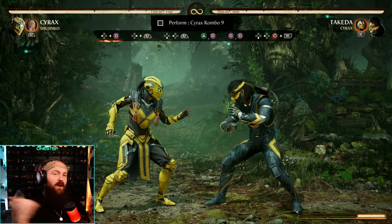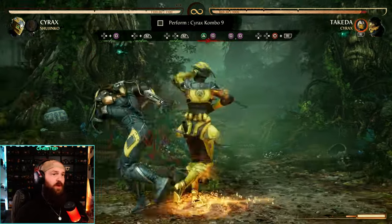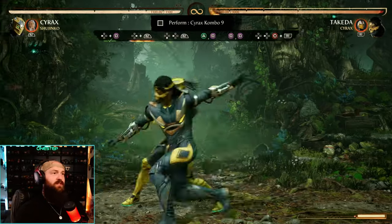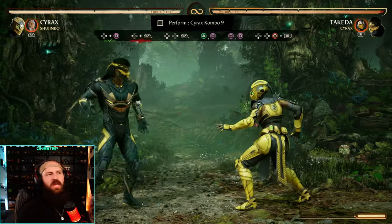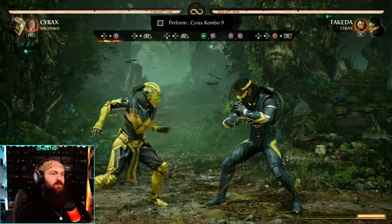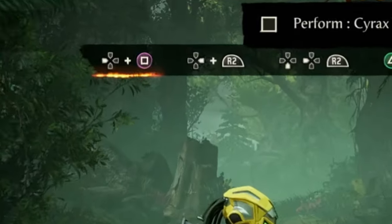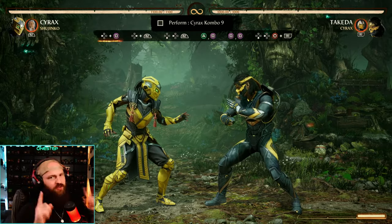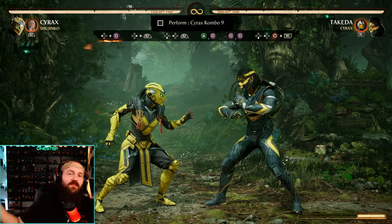The game wants us to do forward cameo, down-back cameo. When you switch sides you have to make sure you're doing forward — meaning towards them — cameo, then down-back cameo. After that, dash forward, press two-one to pop up again, then one-one, down-back-four enhanced — that's cake. The hardest part is the first part: switch sides, forward cameo, down-back cameo. You can't do it too fast — you gotta wait just a tad as you switch sides before pressing forward cameo, then immediately down-back cameo. Wait for the pop-up and then continue with two-one-one-one. You have to wait until they're almost completely side-switched, then go for it.